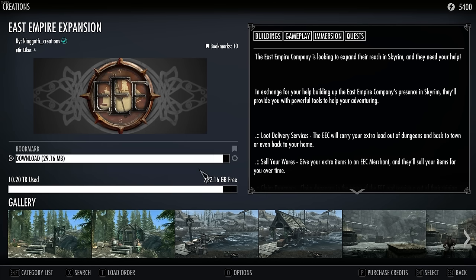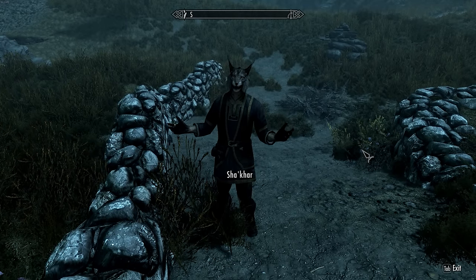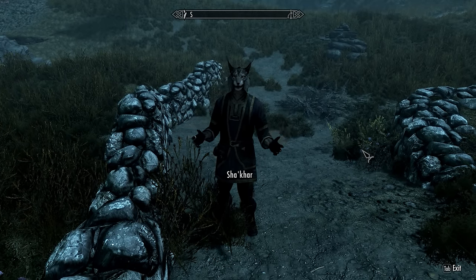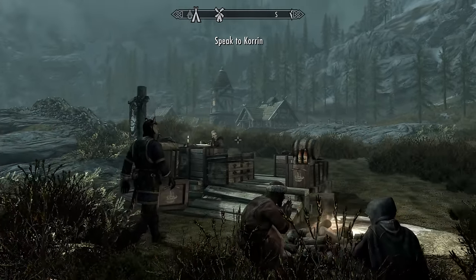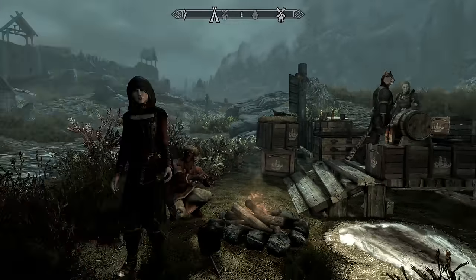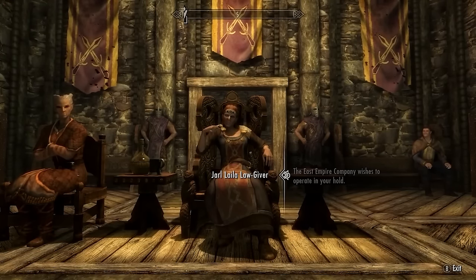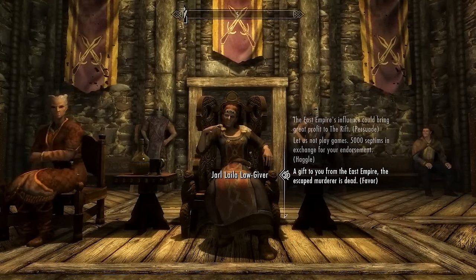All of these were created by community members who are now known as Verified Creators. And right off the bat, there is a ton of new content here if you're willing to pay for it. The East Empire expansion adds in a fully voiced new questline where you can work to build up the East Empire in Skyrim. As you go through the quest, you'll gain unique benefits, like trade outposts being established all around Skyrim, and the East Empire being able to transport or even sell your junk for you.